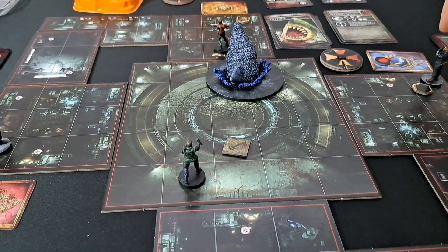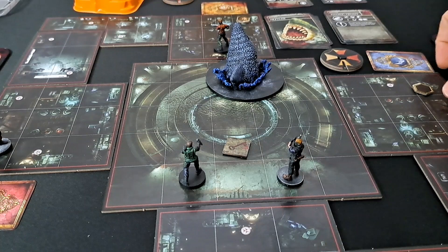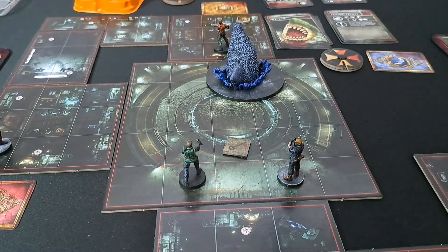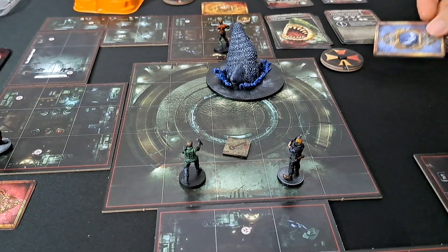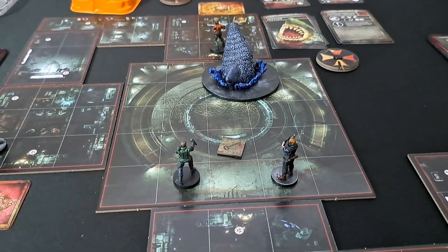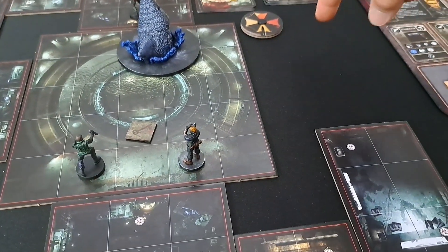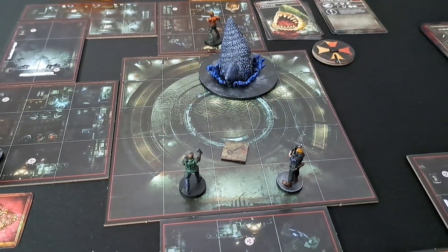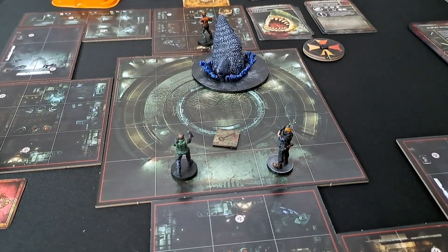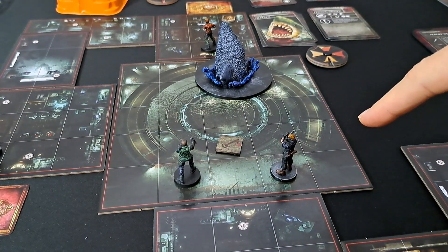Wesker's turn — he moves one, two, three, four, and we remove that tile. It sinks further into the depths of the Aqua Ring. This extra section would still be connected until it disappears. I think this scenario is more tailored to one or two players, but we'll manage.